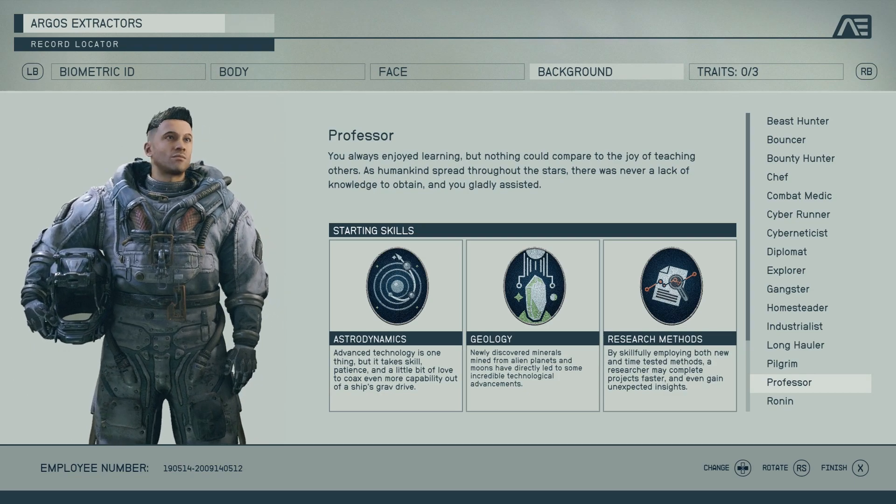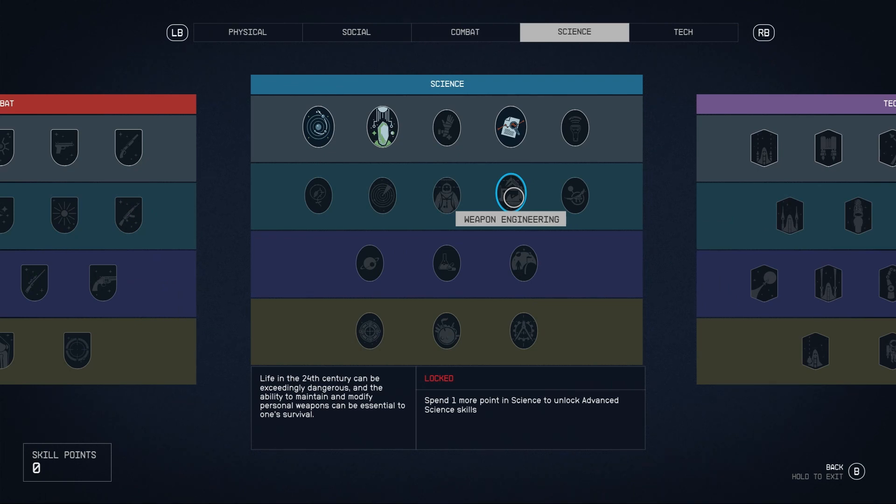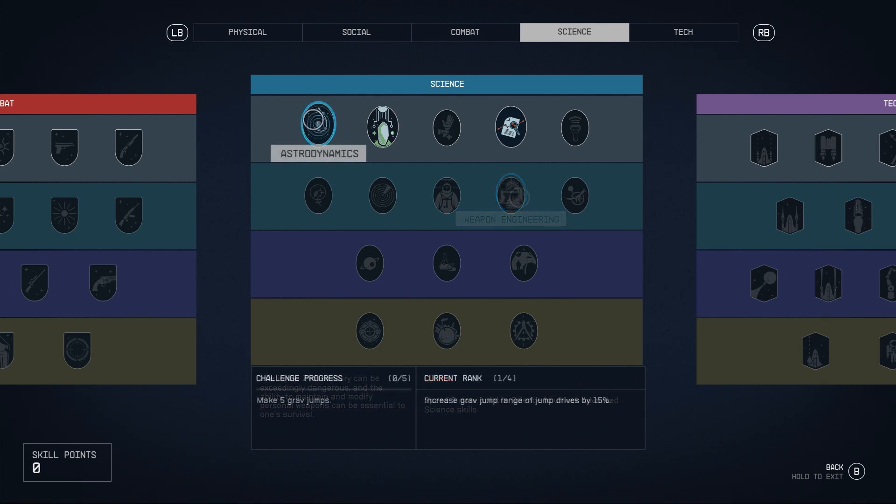Now these are skills with the blue backgrounds. You're going to need at least four before you can place your first skill point into weapon crafting, and this is in the second tier of the research tree. Admittedly, for the Professor, astrodynamics aren't going to help you so much, but it is one less skill point that you're ultimately going to need to spend to get to crafting early.